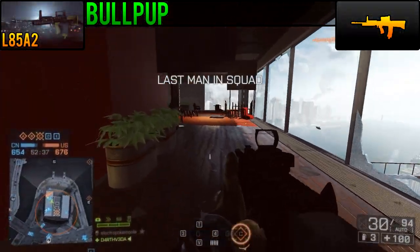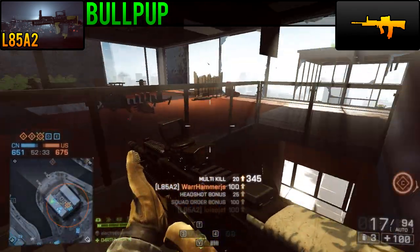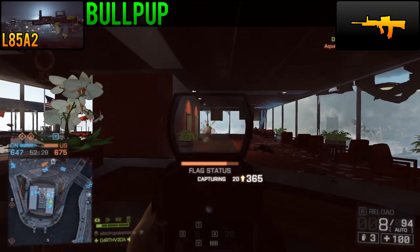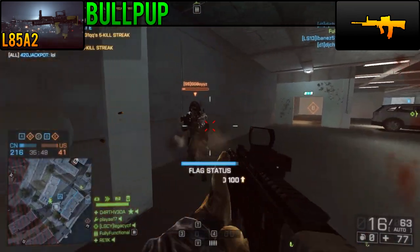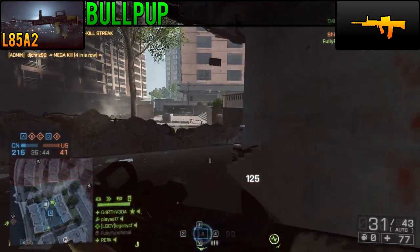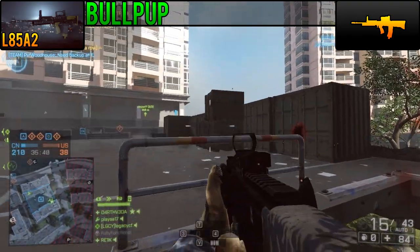As a bullpup weapon, the L85A2 enjoys certain advantages for a few trade-offs. The bullpup design gives the L85A2 much better performance on the move, reducing its starting spread when moving and shooting. Additionally, the hipfire benefits in close quarters are also quite nice and put the L85A2 a notch above the other mid-700 RPM rifles in CQB.